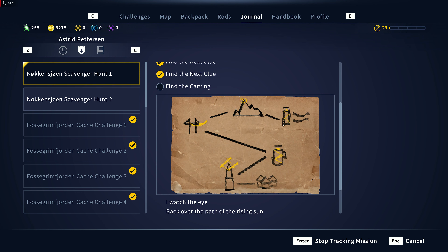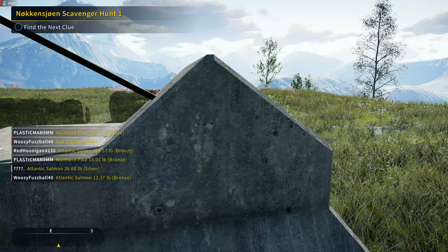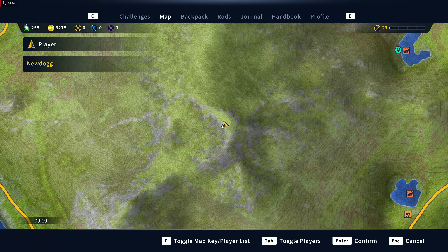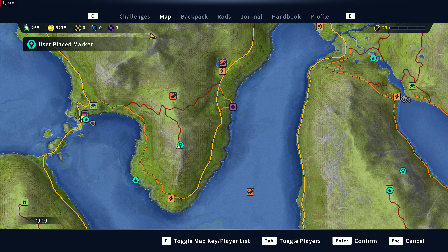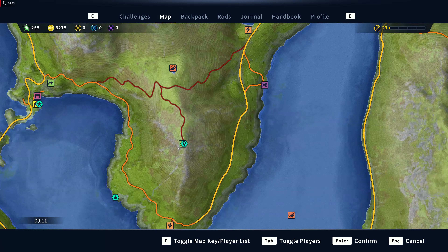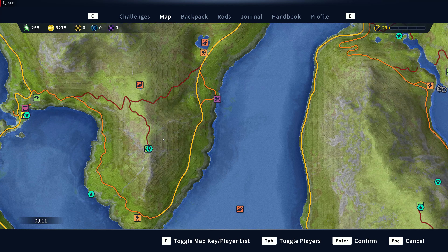So our next clue is another observation tower. The clue reads: 'I watched the lake, back over the path of the rising sun' — so east to west — 'watching defines me across the eye from where we began.' So where we're currently at is right there on the map, and the tower we're going to is this one right here. It's across from where we began, and it watches over the lake.